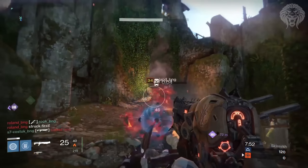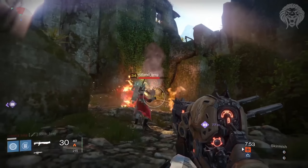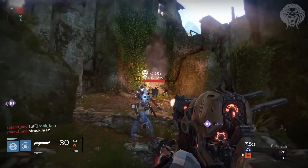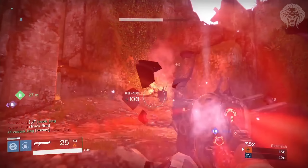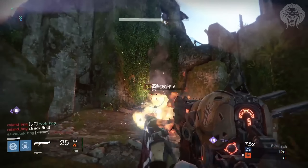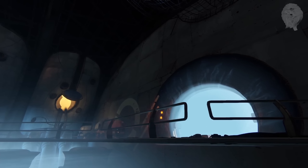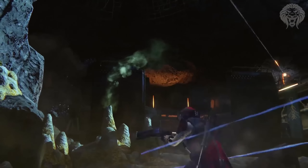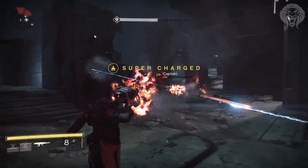Next we see some Crucible maps, and more interestingly, actual gameplay of the Lord of Wolves shotgun — the brand new exotic shotgun. We believe it's similar to the Vex Mythoclast and the Necrochasm of this expansion, the hardest thing to unlock. It's themed on the Fallen race and is similar to the shrapnel launcher they use. It fires four pellets very quickly. One of its perks is that rapidly landing shots sets enemies on fire, which is great for bosses and bullet sponges in PvE, and it looks useful in PvP as well.